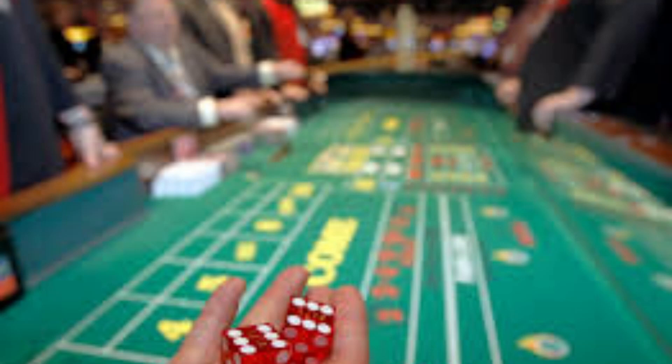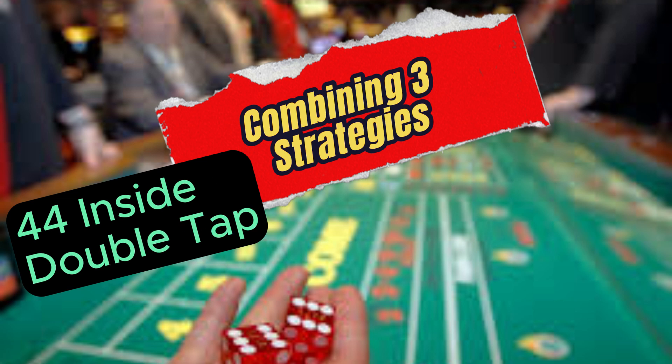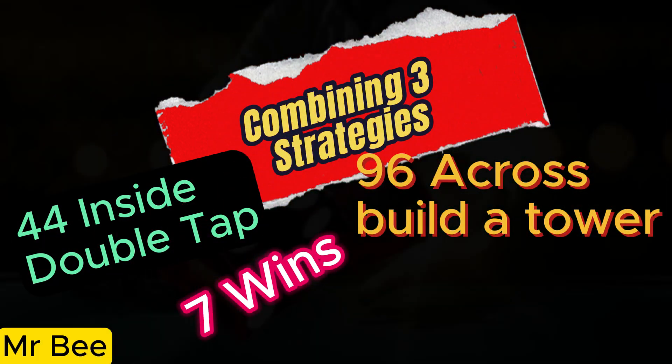For today's roll, we're going to combine three strategies: a conservative starting strategy, an aggressive strategy if we're winning, and if we're rolling a lot of sevens, a more seven-out strategy.